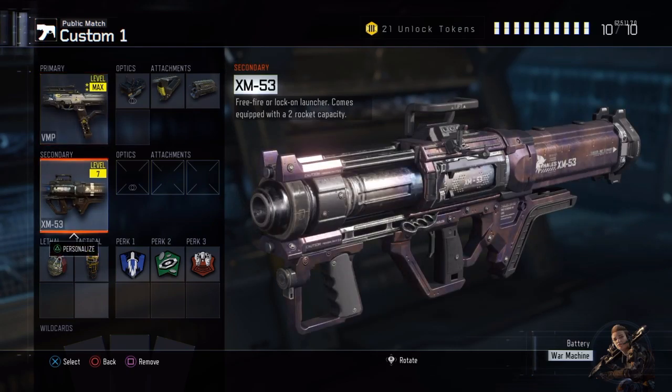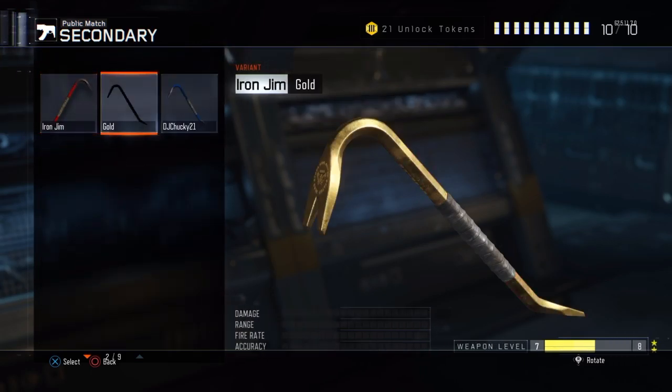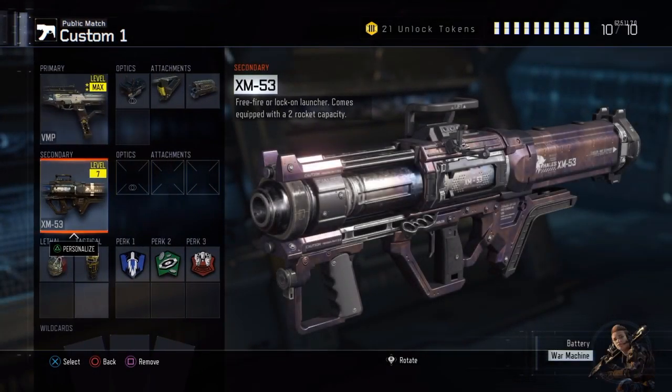For the secondary, I have the XM53. I don't really use launchers - I usually hate them. But most of the time I do have my crowbar in here, the Iron Gym, which I got from a supply drop. Here you guys see the gold Iron Gym - pretty hyped about that. It took a long time to get since I had to get Bloodthirsties, but I finally got it. I do have the XM53 in here because I'm trying to get Diamond Secondary so I can get that Diamond Iron Gym.